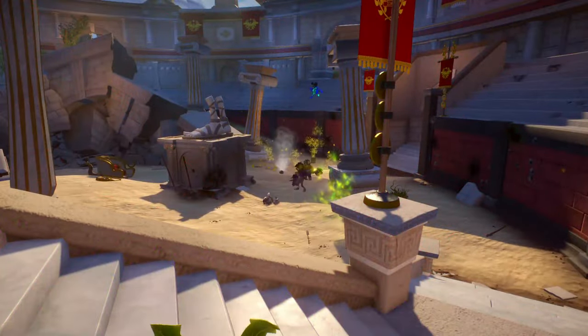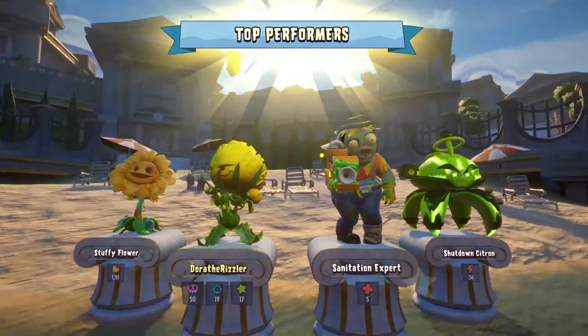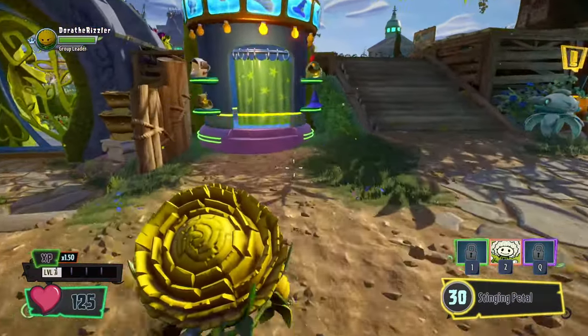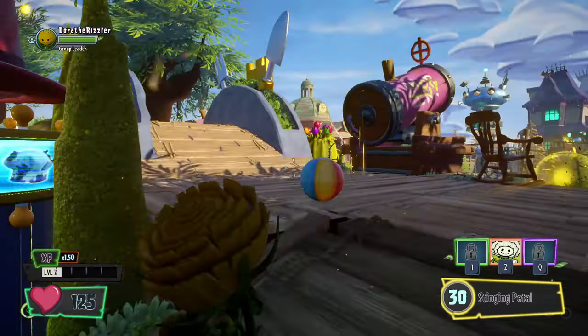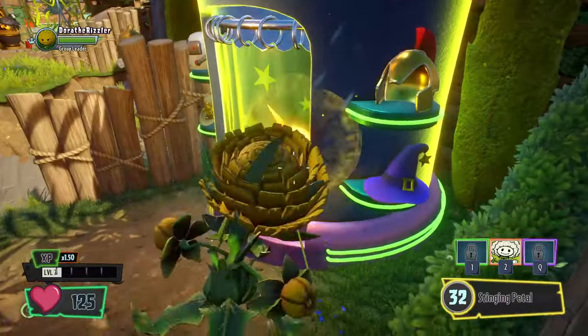I take back everything I said about the splash damage on this character. This is not a very close game, I'm gonna be honest. Dora the Rizzler is so good at this. Now all the sound is gone again. What is happening? Alright, we are back and taking it from the top, because I just could not stand those audio glitches. I feel like that was a decent enough showcase for him.